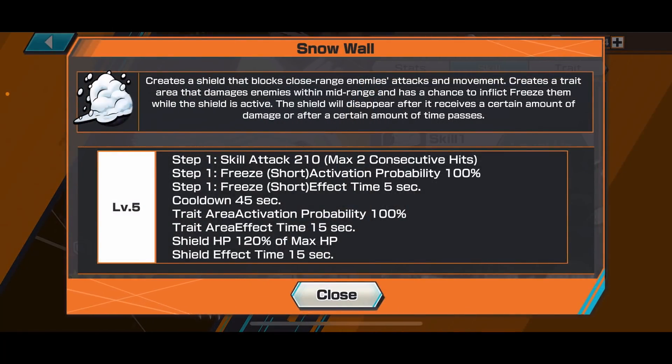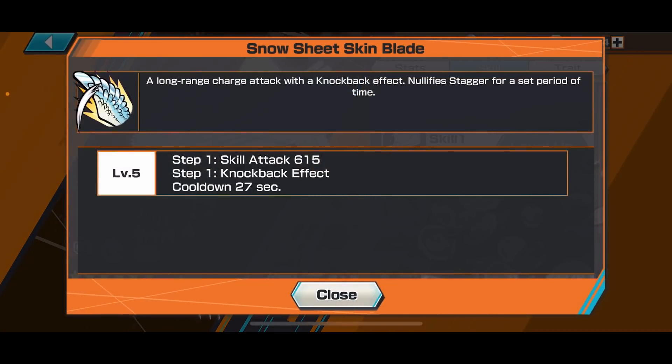Snow Wall is her bread and butter. It creates a shield to block close range attacks and even mid-range attacks from a distance. It creates a trait area for mid range that can freeze opponents if they walk into it. It lasts in the field for about 15 seconds — play around with it to regain HP. Depending on your HP, it's 120% of your max HP and lasts 15 seconds.